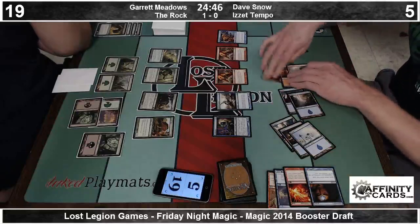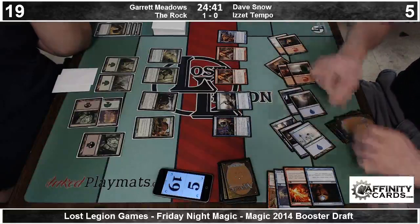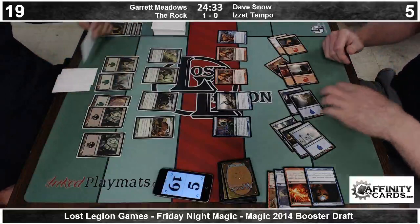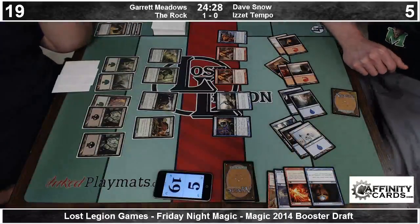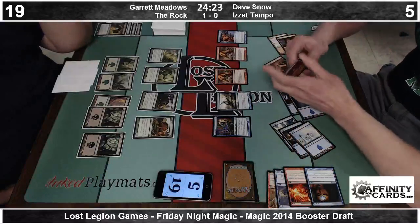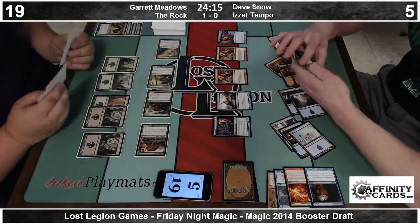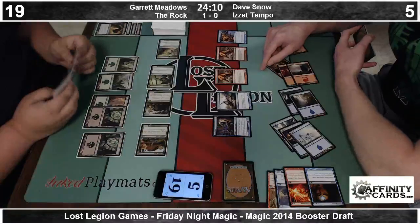Card advantage. So unless Garrett can break through here, this match hinges on this turn — because there's no doubt that Dave has drawn the win condition he needs out of the eight cards he's taken off Opportunity. He has three cards in hand. I think Garrett really needs to rely on hope and pray right now. So Garrett's sending everybody in here — I'm trying to figure out what combat tricks he can have available that would give Trample.